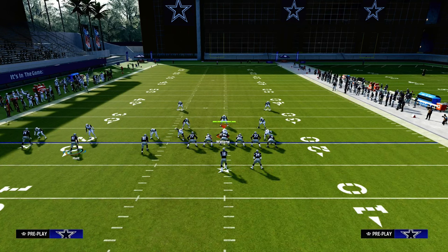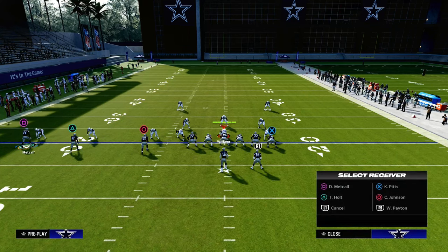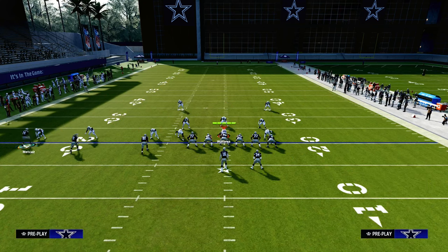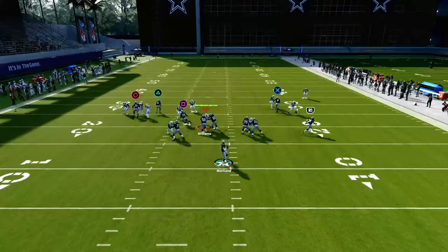What we're going to do is wheel the running back, streak the left side middle trips receiver, and then out-route the outside trips receiver. Then we're going to motion snap him inside and snap the ball basically before he gets across the formation.